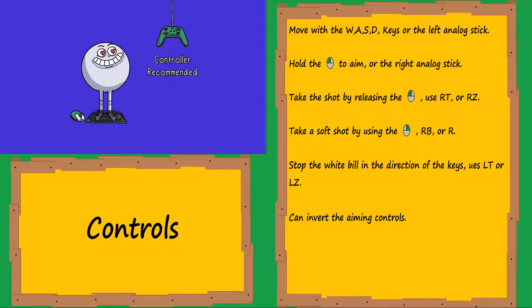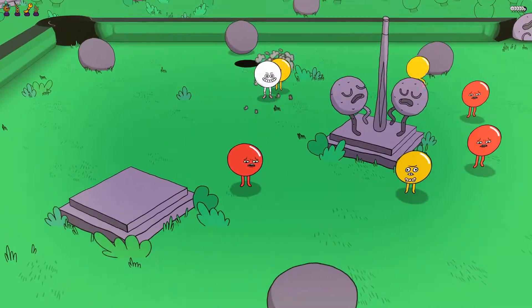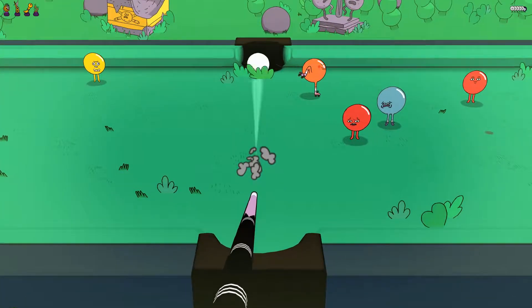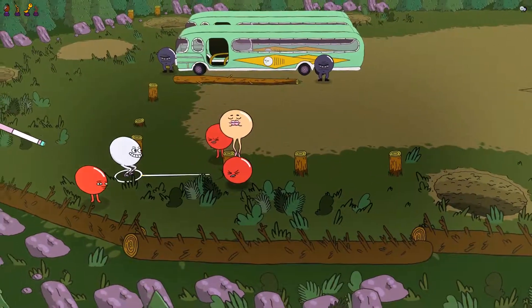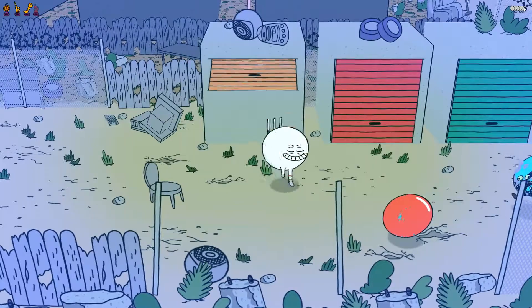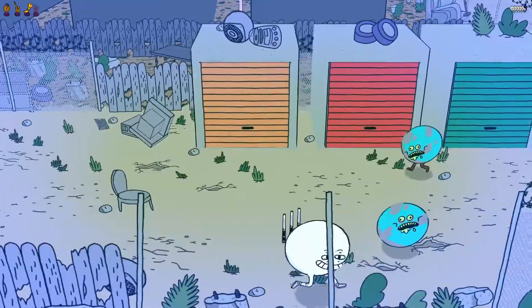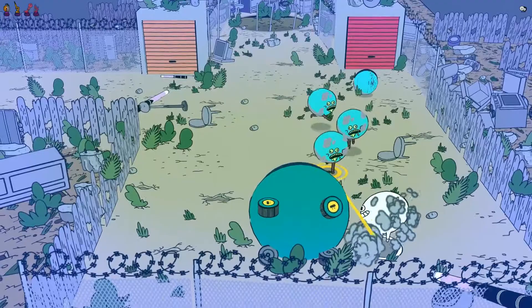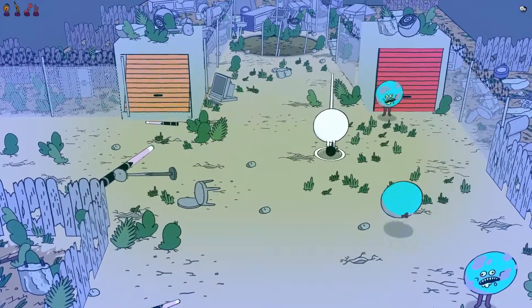The game recommends using a controller if you're playing on PC. Beyond your standard red and yellow bills, they mix things up with bills that can do different things — some can dodge your shots, charge and rush at you, intercept your shots, or dance on top of other bills. There are even zombie bills that turn other bills into zombies on contact, including the black and white bills. They also count toward a failure condition if you need to keep them intact at the end of a level challenge — so no pressure.